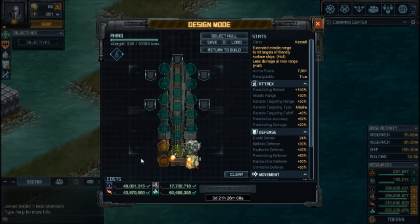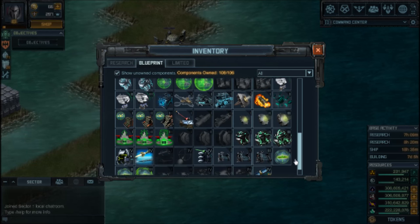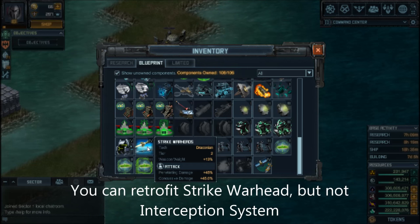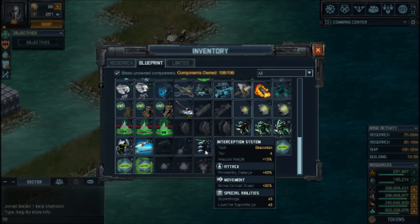Next, let's select something to boost missile damage. My favorite choice is the Interception System — it gives you 45% more damage and a bonus combat speed, making your ships really fast. The other option is Strike Warheads, which also gives 45%, but retrofitted can get up to about 55%. So if you want maximum extra damage, that's the right choice; if you want the speed boost with good damage, Interception System is best.